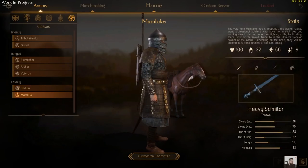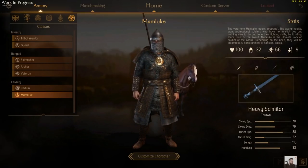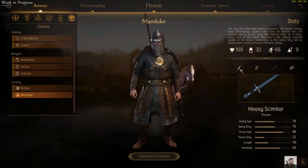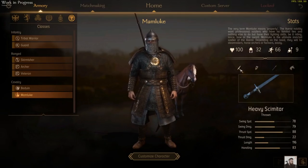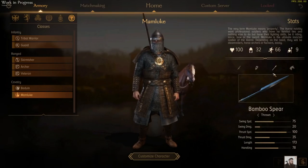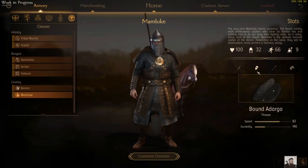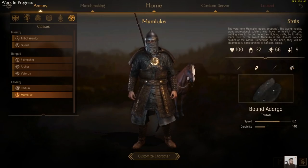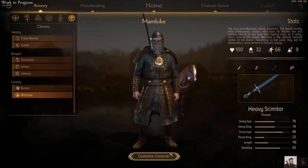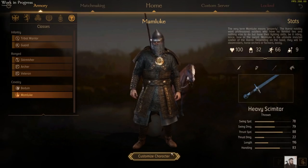And probably the most dreaded cavalry in the beta right now — the Mamluk boys. This is the Aserai's heavy cavalry choice. They're pretty well armoured, though not as well armoured as other factions' heavy cavalry, and their unit size is a little bit bigger than some as a result. They come with a heavy scimitar which is going to hit very hard in melee, and naturally they come with a bamboo spear for all their charging and skewering needs. They also come with a shield, albeit a fairly small one. Their horse has a nice mix of both speed and hit points — quick and can stay alive fairly well. And as with other heavy cavalry, they do nice charge damage when you run into people. Given their arsenal of weapons, they can take on pretty much anybody.